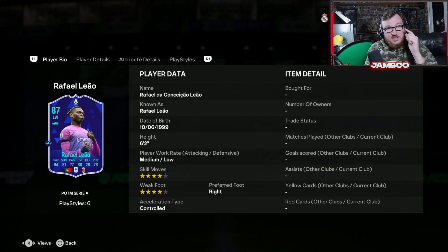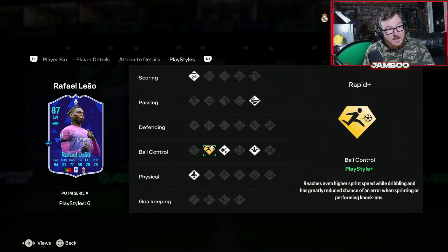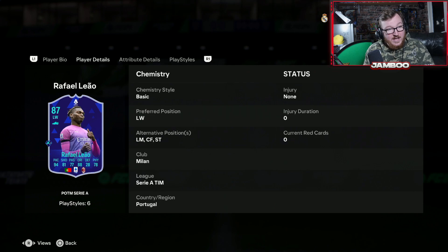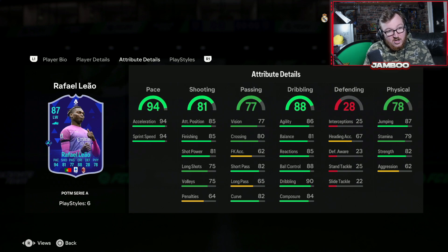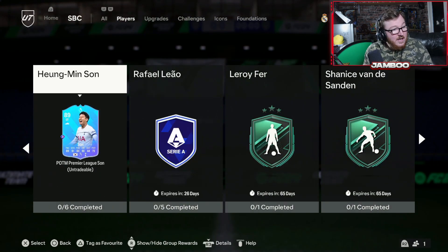We then have Layout — a lot of people have asked me about him. Really really good card, does have the Gold Rapid Plus play style which is super good, as well as Flare, Trickster, and Quick Step. This guy is one of the quickest cards in the whole game, 6'2", 4-star, 4-star, obviously good in the air as well. I would recommend it if you can link him in — there are some really good Serie A cards like Tamori, Tayo, and Hernandez for example.